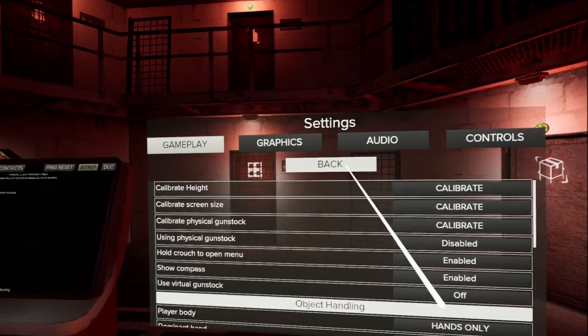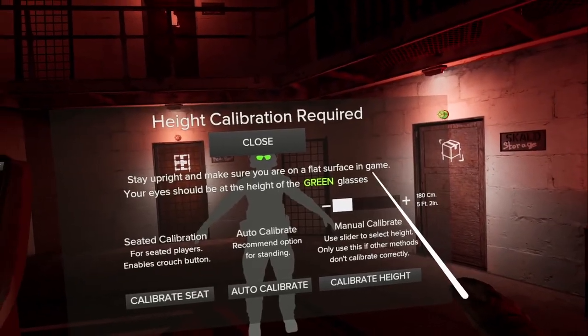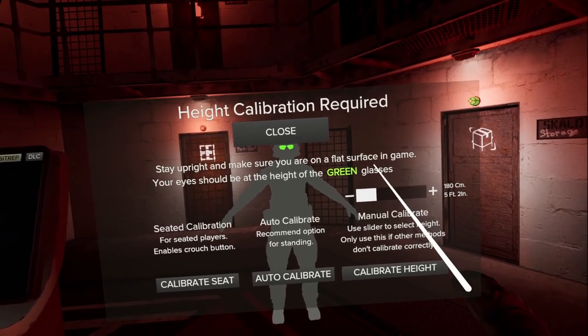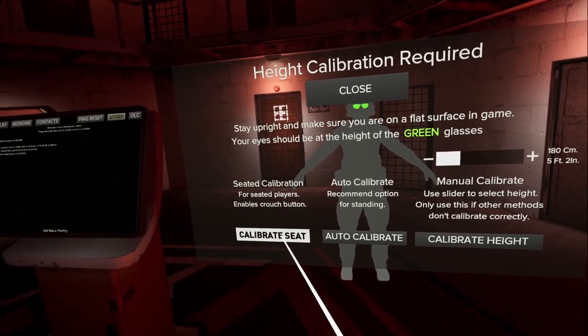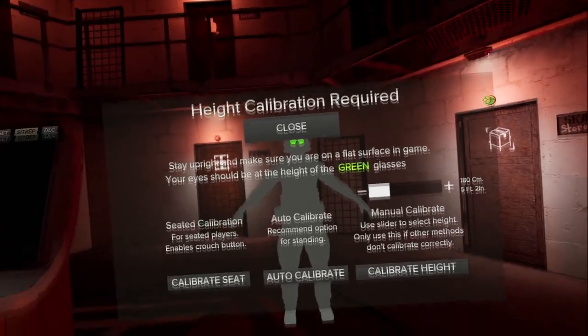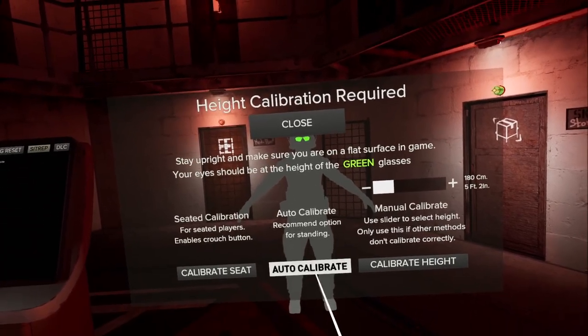First off, you'll want to go into settings and calibrate your height. This will set the height of your avatar to reflect your real life height. You can also press the button on the left to calibrate your seated height. If you prefer to sit down while playing, this option will allow you to toggle crouch using the button on your movement analog stick.